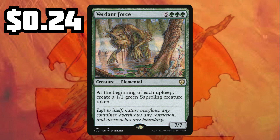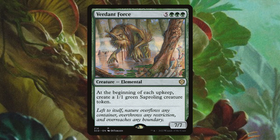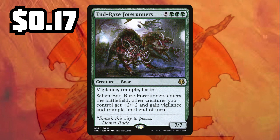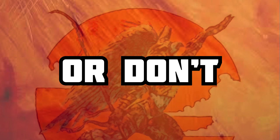Next up we have Verdant Force — only 24 cents due to a recent reprint. At the beginning of every upkeep, you're going to make a 1/1 green Saproling. Show the table the power of the fungus — the fungus among us. Next up we have our most boring card, End-Raze Forerunners. It's a good impression of Craterhoof Behemoth for only 17 cents. When it comes into play, it pumps your board and lets you swing in for lethal. Anyways, thanks for watching. Hopefully you play some of these — or don't, I don't really care.